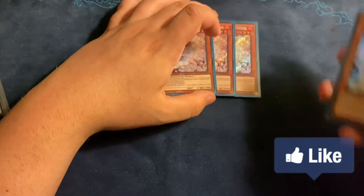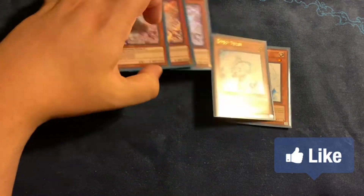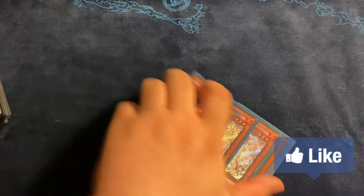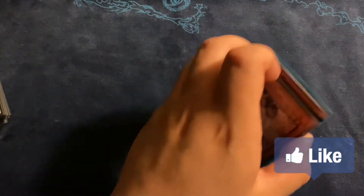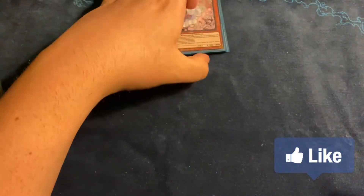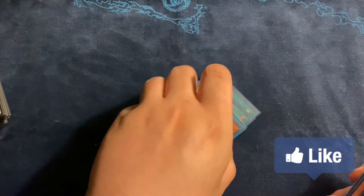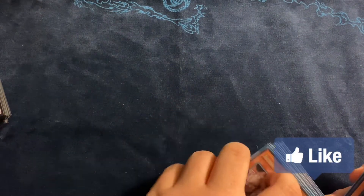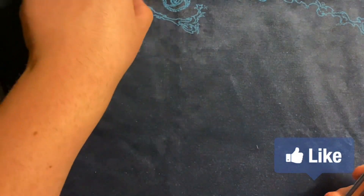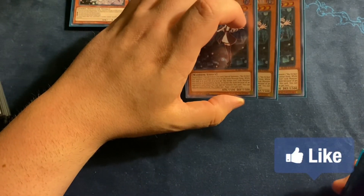For hand traps and interaction: three Ash Blossom — goes against everything generically. Two Effect Veiler — it's basically your way into your win condition, a good multi-purpose utility card that can negate a monster effect, which is huge. One-card engines are coming back to the forefront. Two Droplets — if you can't afford Droplets you can play DD Crow, Skull Meister, or Ghost Belle and Haunted Mansion. You have so much utility in this deck it's unreal, and a lot of flex spots.